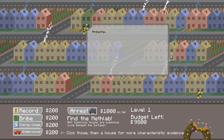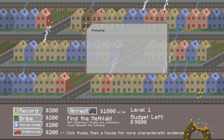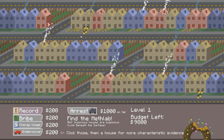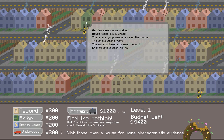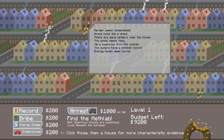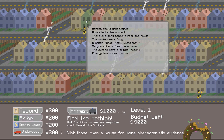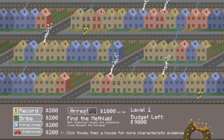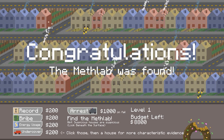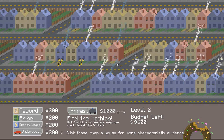Let's find the Meth Lab. This one — it's got to be in there. The smoke seems fishy. Let's check the records — the owners have a criminal record. Energy levels seem normal though. Let's go undercover — very suspicious from the outside. We could try and bribe them. Snitch says: meth? What's that? I don't buy it matey. I'm gonna arrest ya. Congratulations — the Meth Lab was found. Walter White and his cronies were stopped. Onwards and upwards.